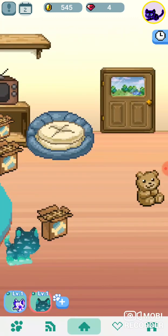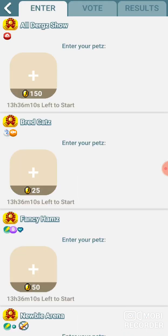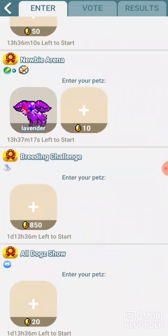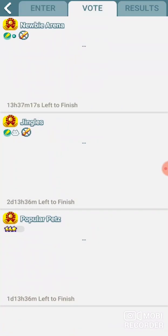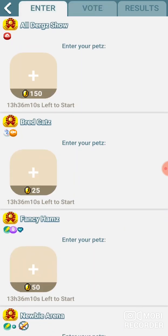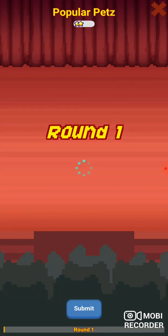The third method is to enter contests. Even though some of them are really expensive, you can see here I've entered one. You can get gems or coins from entering contests, but if you vote on contests you'll also get coins.